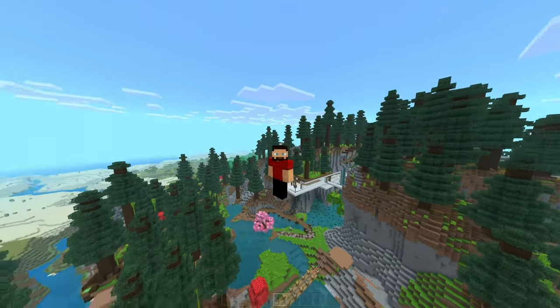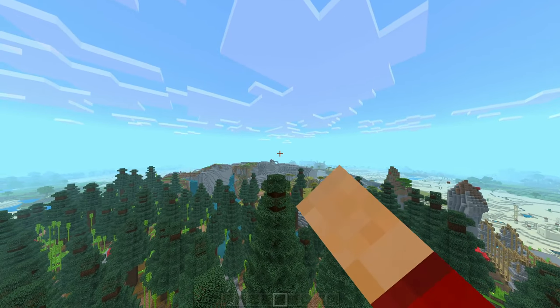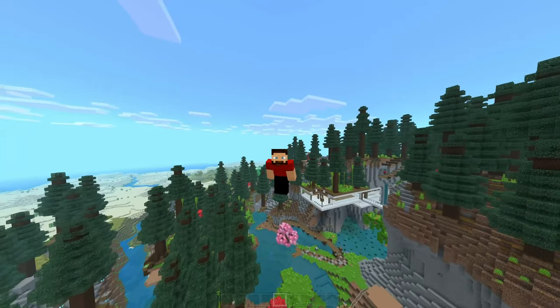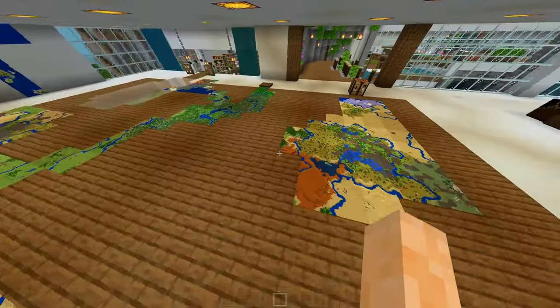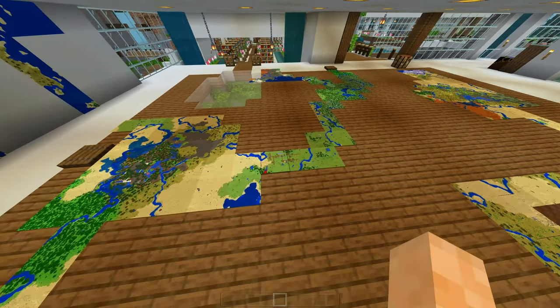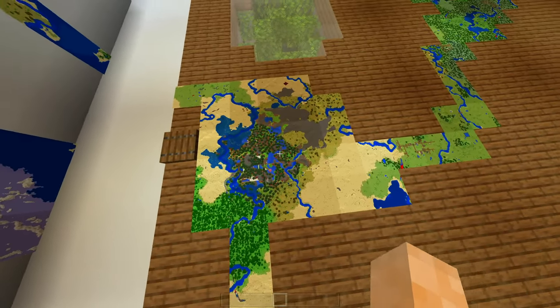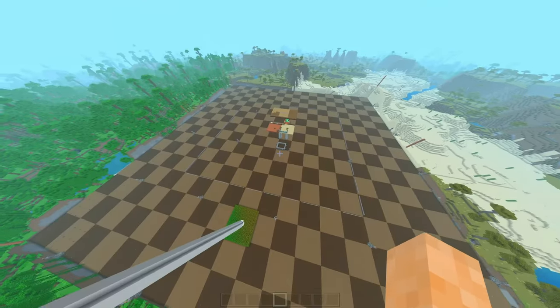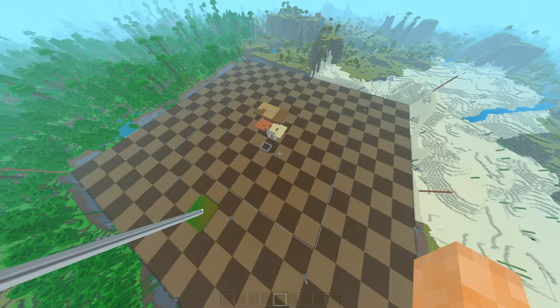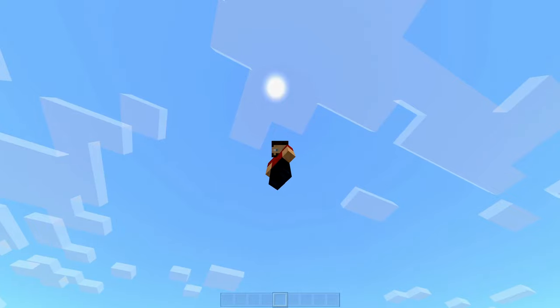The old base is way over in the distance — like even if I had it on 80 render distance you would not see the base over there, it's that far. We also have this map room where we have the old map, and you can see an overview of the entire base here, as well as this project here — this is the flattened-out area for the raid farm.